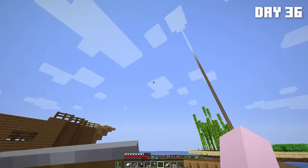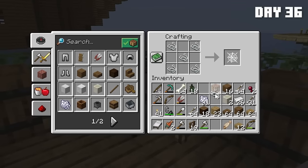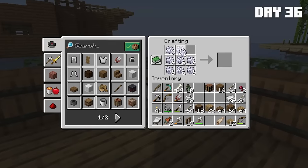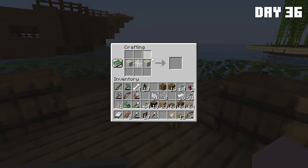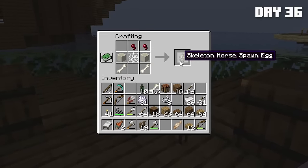To craft a skeleton horse, it's very simple. All you do is take five strings, put them like that, you get a cobweb. Make some bone meal and turn the bone meal into bone blocks. Put the cobweb in the middle, two bone blocks, and some legs for it, and some spider eyes. And then you get a skeleton horse spawn egg.